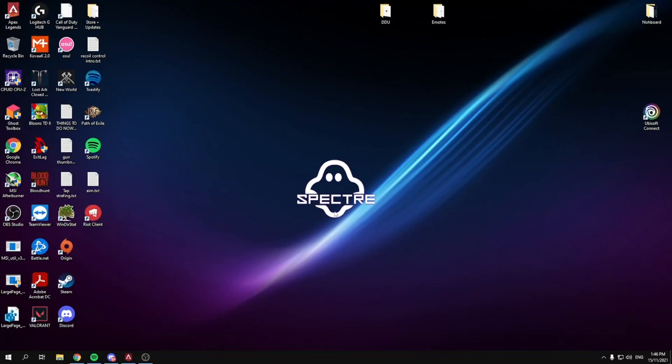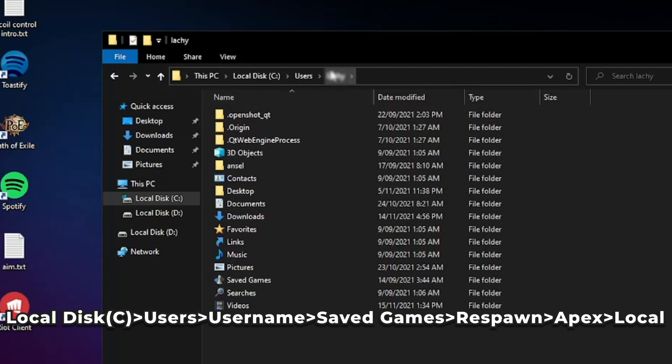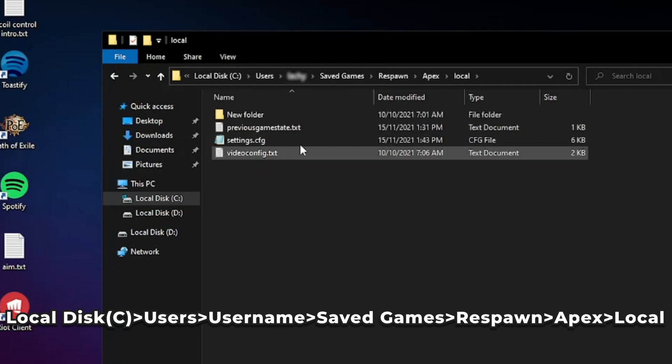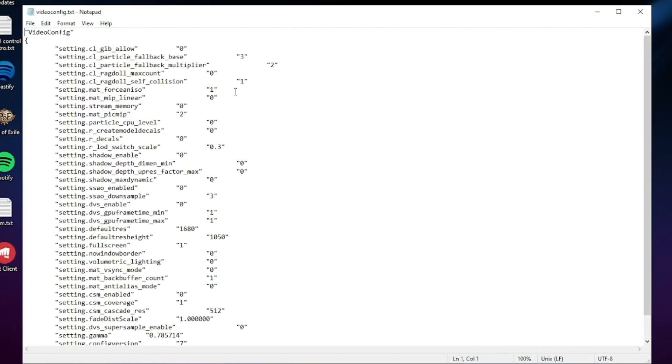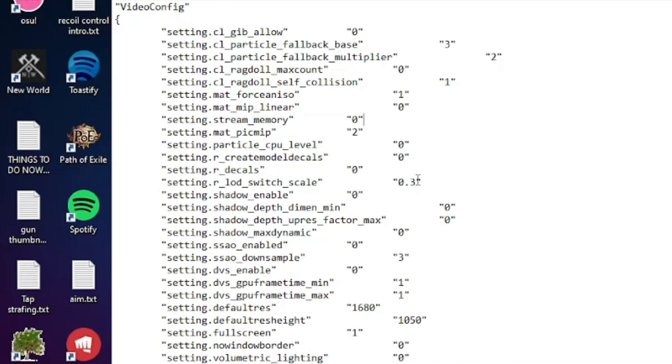Next, open File Explorer and navigate to Local Disk > Users > your username > Saved Games > Respawn > Apex > Local, then open videoconfig.txt. The key value to look at is LOD switch scale — by default it may be 0.6; set it to 0.3 or 0.35. This decreases the quality of what renders in game and isn't 100% necessary, but it helps improve frame rate if you're okay with a slightly potato-looking game.